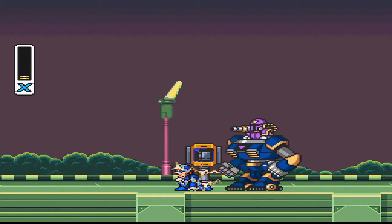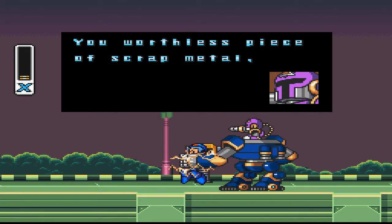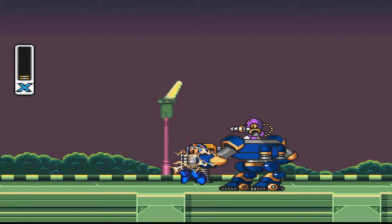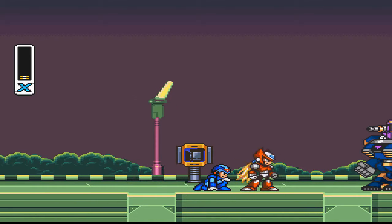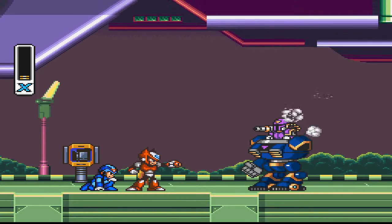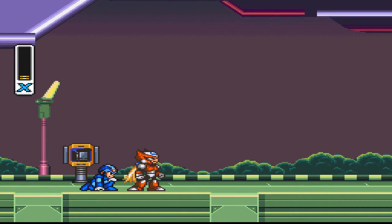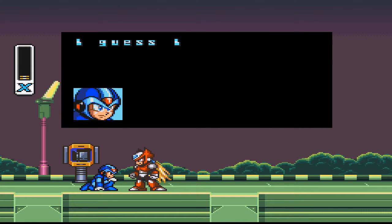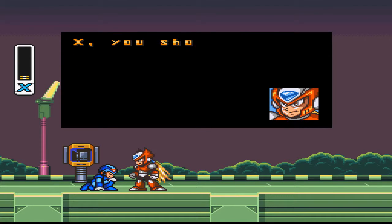I'm pretty sure you can't beat that guy. "You worthless piece of scrap metal. How did you think you could defeat me?" Well, obviously. Zero takes his time to shoot that weapon. And you couldn't just cut his head off — I know you've got a sword. "I guess I'm not powerful enough to defeat him." No, you were not.